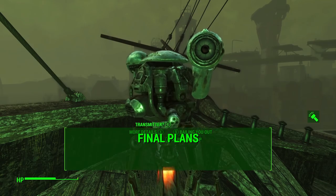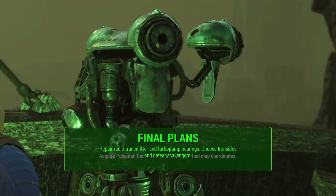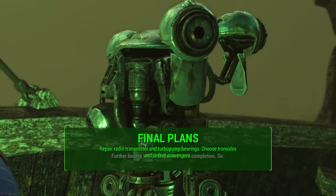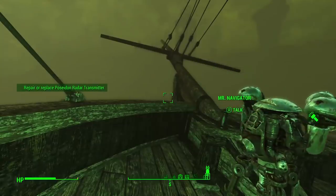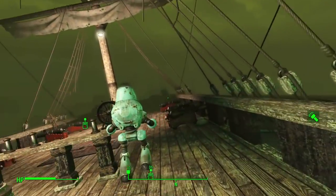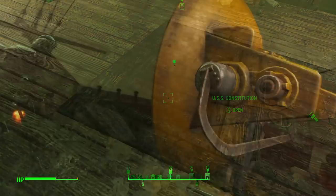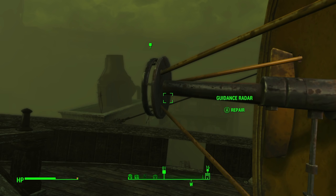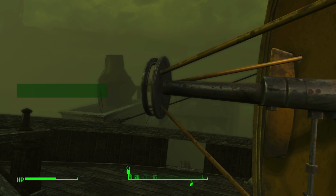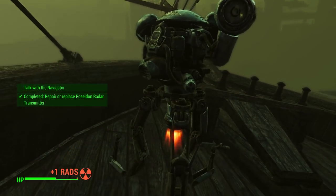Once you've done that, there are some final preparations for Captain Ironsides: repair the radio transmitter and get the turbo pump bearing. For the radio transmitter, you can walk up and repair it if you have 9 intelligence. Luckily, I had 9 intelligence — all I had to do was walk up and click one button.